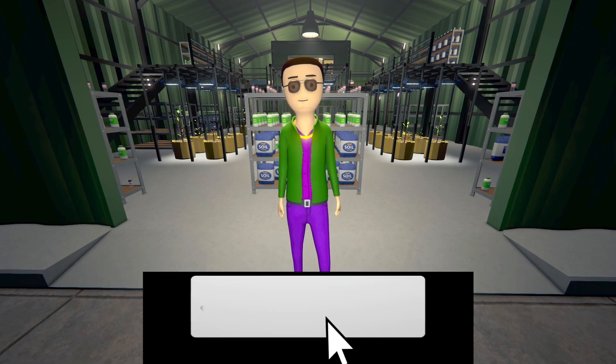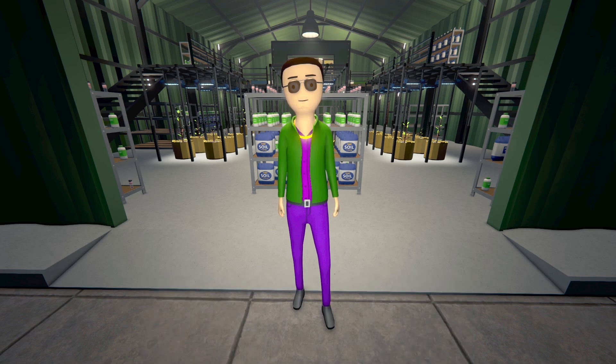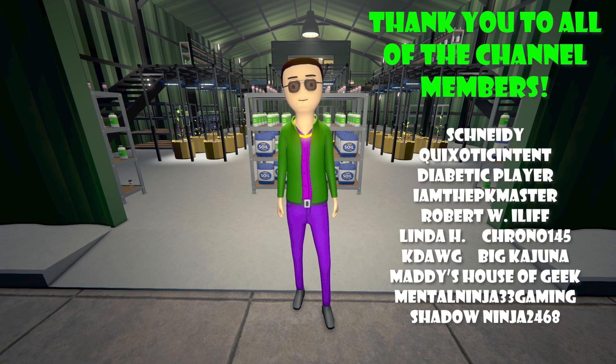So there you have it, ladies and gentlemen. This experiment was a little bit more straightforward due to the growing speed of the coca seeds. You can go ahead and use all eight air pots — your botanist will be able to keep up and the extra pots will not hinder their progress whatsoever. Go ahead and assign each botanist eight air pots with the full spectrum grow lights, using the fertilizer, and you'll be producing the most amount of high-quality coca leaves possible in Schedule 1. But for now, this is Savin saying thank you, ladies and gentlemen, and keep on grinding.